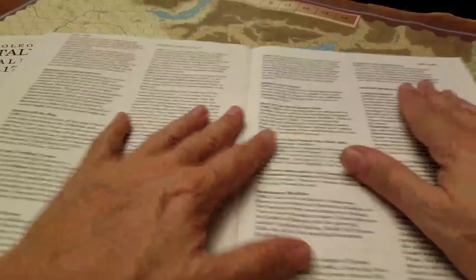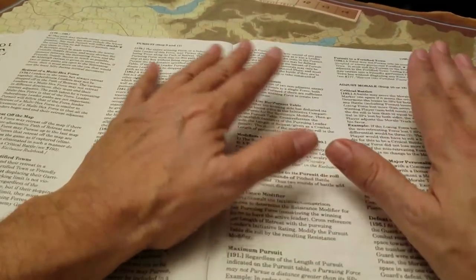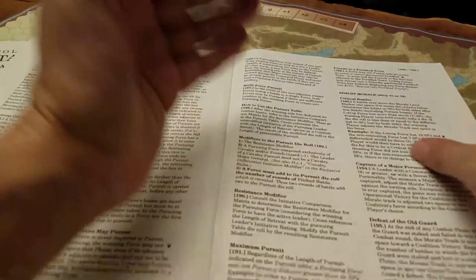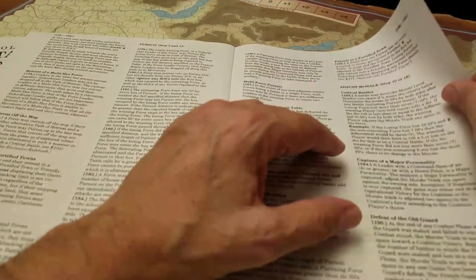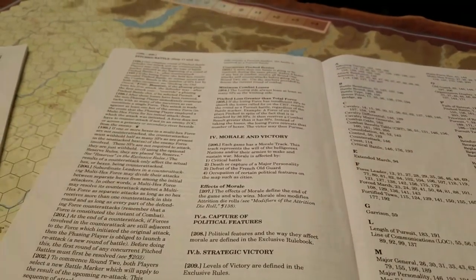Morale starts to play a bigger role in this game. If a battle is deemed critical because of the number of losses, or if certain events occur - capture of a major personality or certain towns - that's going to impact the morale rating of the Austrians. Once it gets to negative four, the game is over.